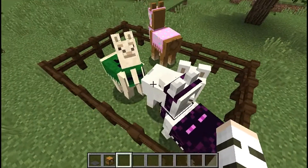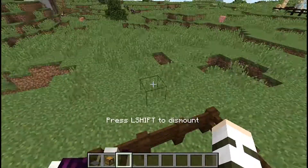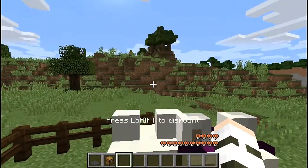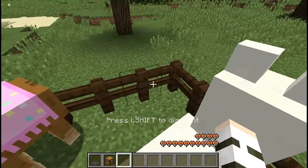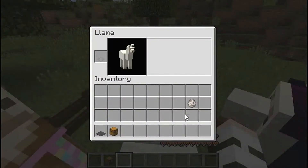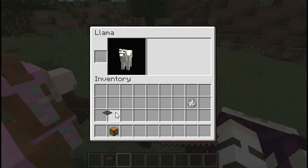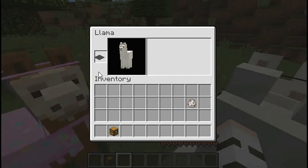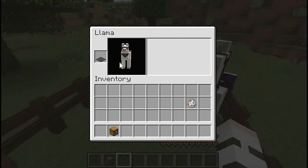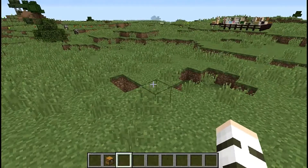I have a bunch of llamas in a different pen just to show you what all the different colors look like. As soon as the hearts come out, you press the inventory button and then you can just put a carpet in the little carpet spot. I chose gray because it is my favorite one and I do think it looks coolest. So that's how you tame and decorate them.